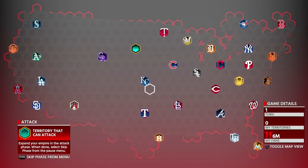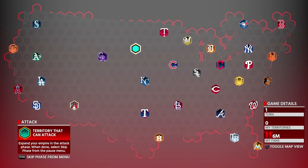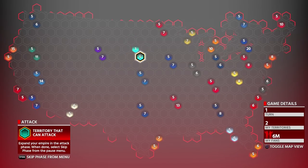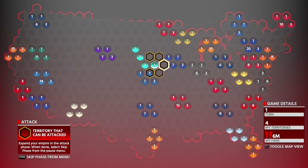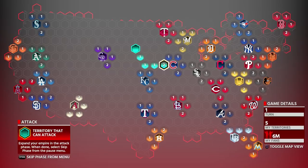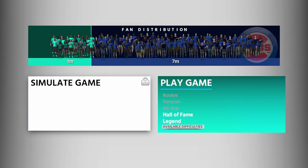The first mission is to Conquer the Cubs in one turn or less. This one is pretty straightforward — you just move down and attack them right away. You have to play the game on Hall of Fame. That's how you get the Cubs.